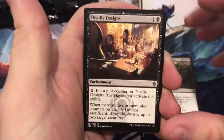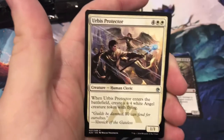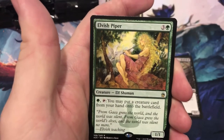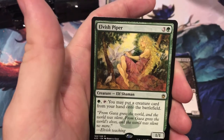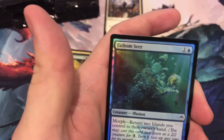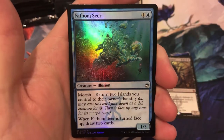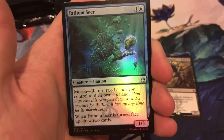Deadly Designs, Humble Defector, Urbis Protector, and Elvish Piper. Another good card — Elvish Piper is about $3. And our foil is Fathom Seer. The foiling on this is amazing — it really works with that artwork.